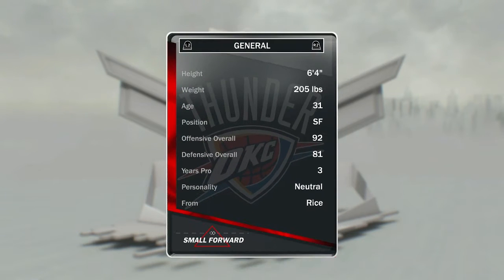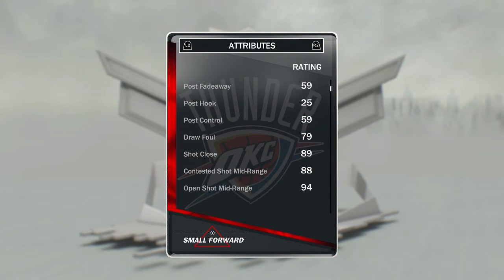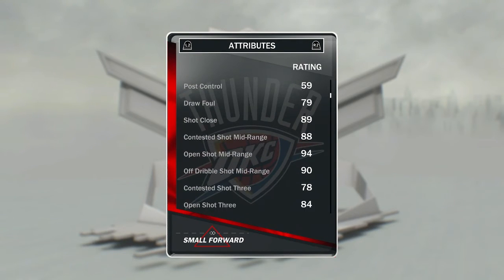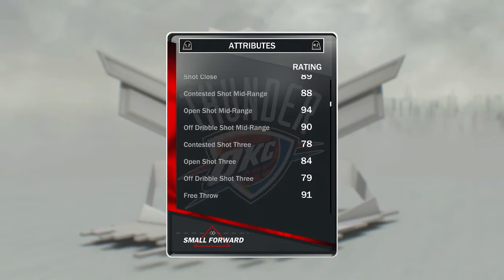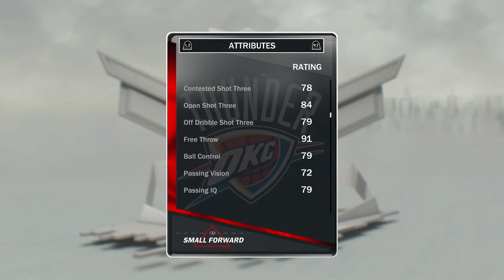So we're going to flip it over here — 92 offensive rating, 81 defensive rating, 6 foot 4, 205 pounds. We can see here 90 layups, that's not too bad, 88 mid-range, 90 off the dribble mid-range, open shot three at 84, and 91 free throw. That's great — that's what you want from players.